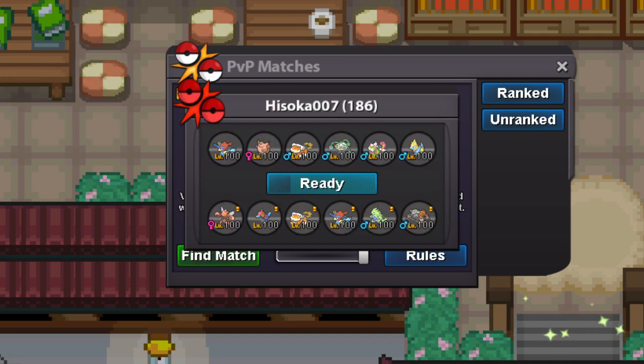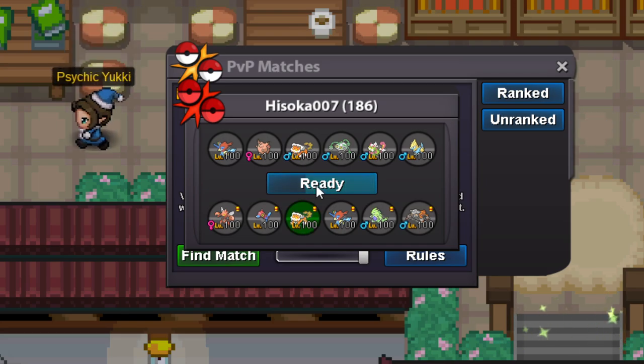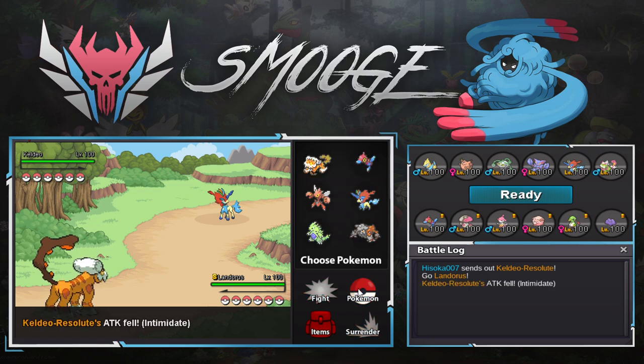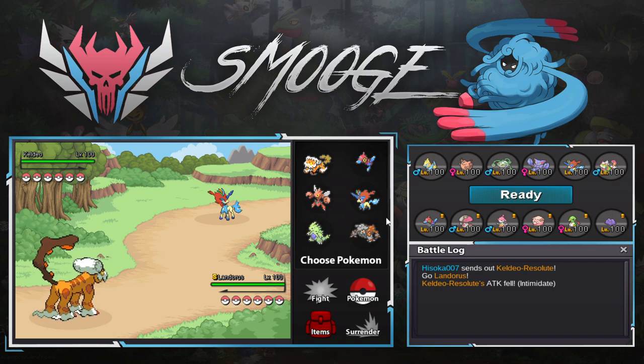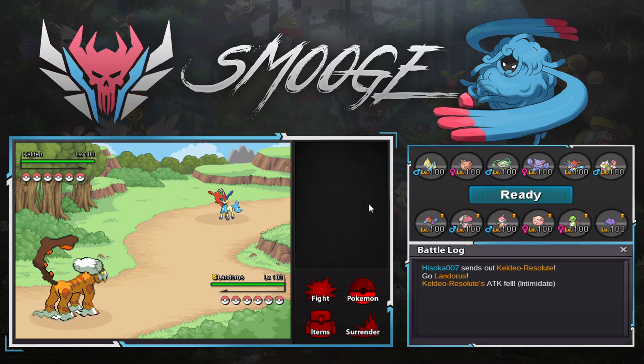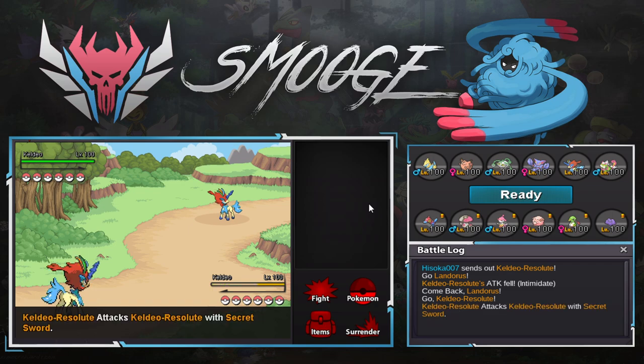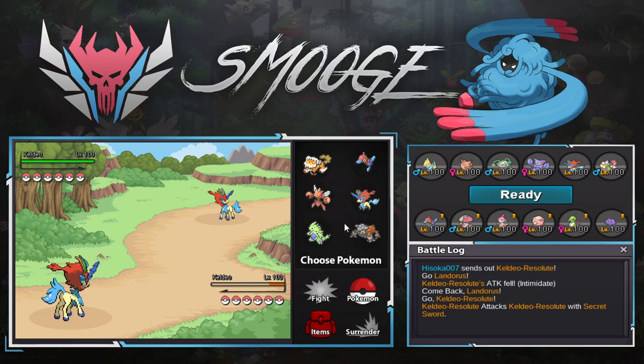Alright, we got that Hisoka guy again — I'm definitely more prepared for this team this time. As a lead I like Landorus. He leads with Keldeo, which I have no switching for. Wow, I get 6-0'd by Keldeo — that's crazy. I guess I'll go my own Keldeo, it's my only choice. My team sucks — never copy my teams. Every time I use a team I realize I just get 6-0'd by something. I actually don't know how I kill the Keldeo.